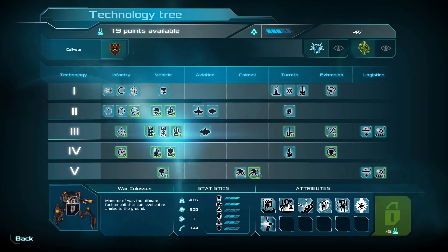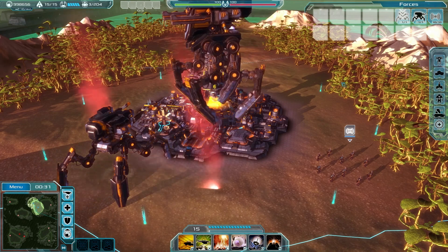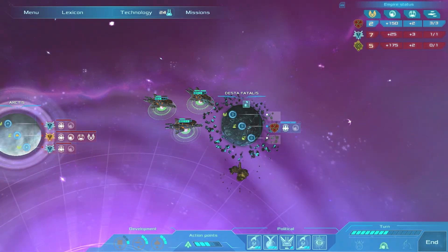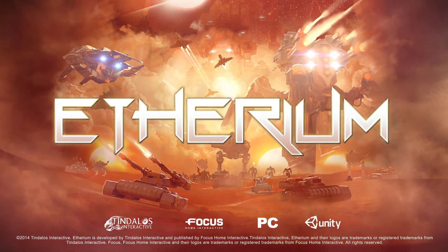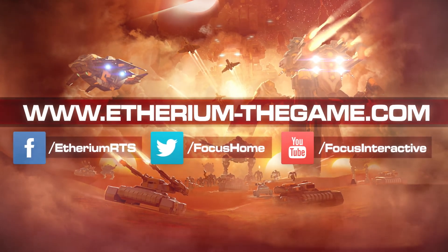Developing new technology will allow you to use new units and base extensions during battle. Prevent the enemy from completing their objectives while you complete your own, or annihilate the enemy fleets and victory will be yours. Three empires, one galaxy, your strategy. Ethereum will be available early 2015 for download on PC.